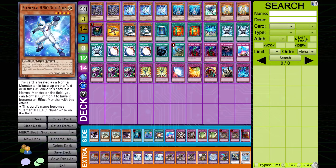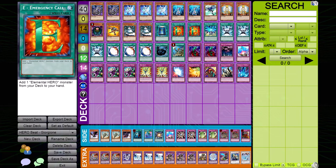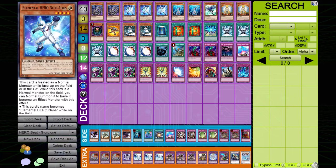Generally, Hero Beat decks run a very small monster count. However, this is usually not an issue due to the multitude of search cards they play, such as Reinforcement of the Army and E-Emergency Call. Additionally, Hero Beat decks tend to over-depend on their spell and trap cards, so with wise and effective removal, Hero Beat can struggle. Lastly, despite the namesake, Hero Beat decks have a hard time beating over monsters with high attack or defense, so those monsters can wall Hero Beat decks for a number of turns.